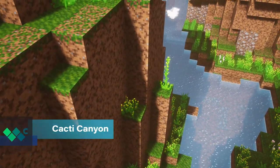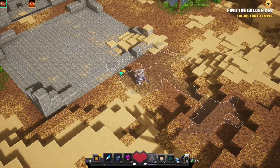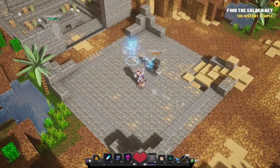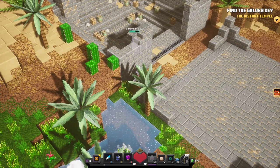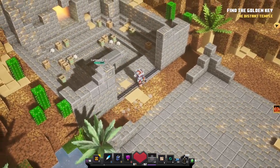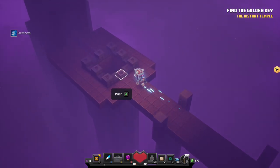The rune location for Cacti Canyon can be found next to the room with the first Key Golem. Just outside of the Key Golem room is a very well hidden switch behind a tree. After pressing this switch, make your way to the back of the Key Golem room to find the entrance. Another rune down and only three more to go.